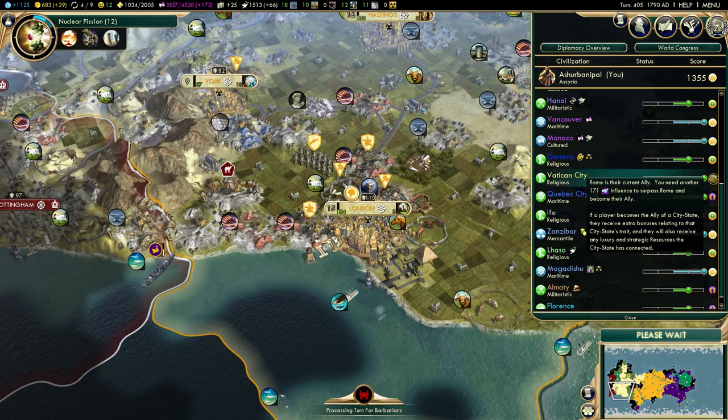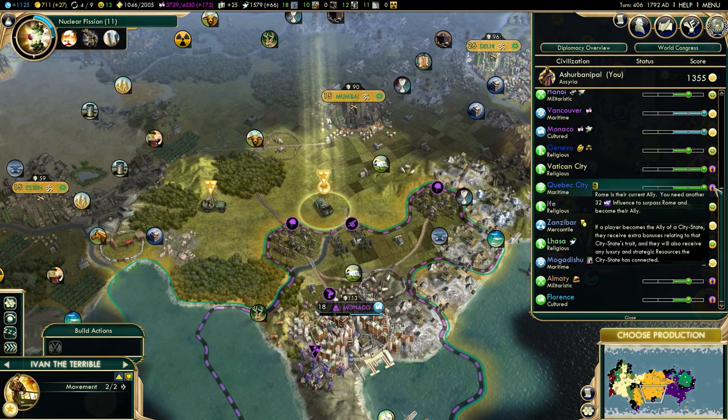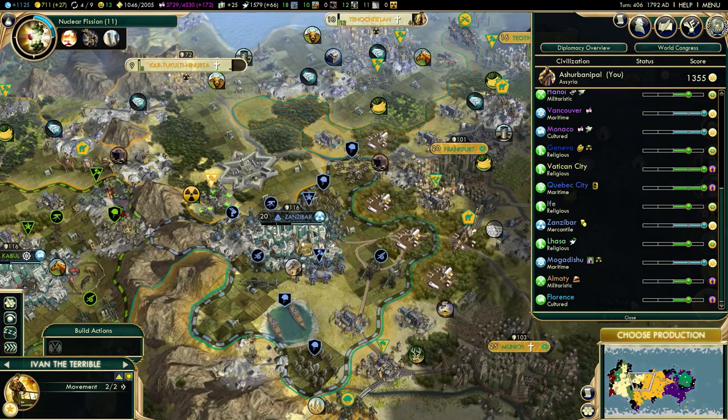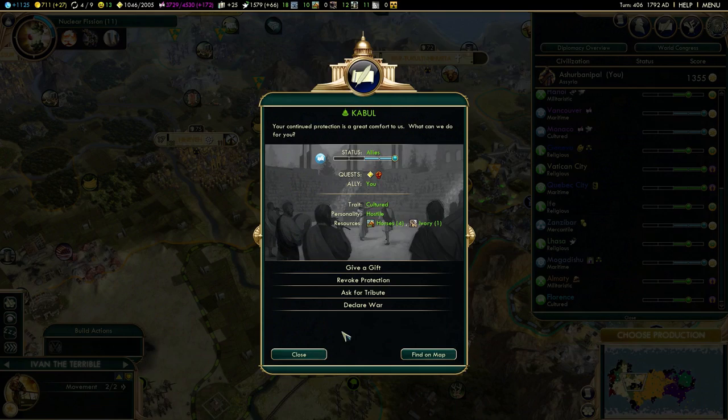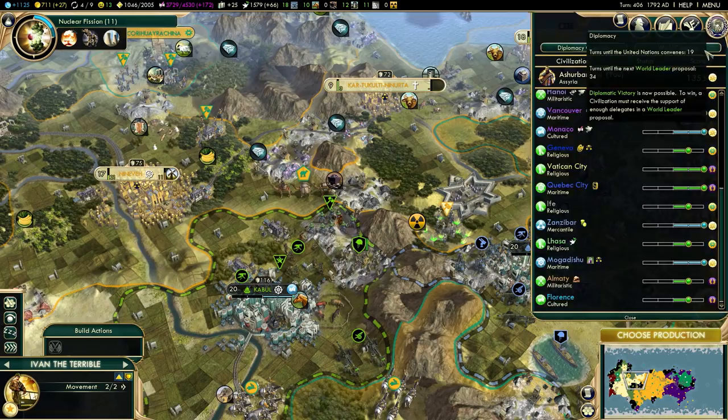32 influence, 171 needed. I need to wait to rig elections - 27% is too low. I could move my spy from Kabul maybe. 32 in Quebec City - yeah, I think I'm going to move my spy from Kabul. How much influence do I have here? 107. I'll move him to Quebec City then to steal that from the Romans.